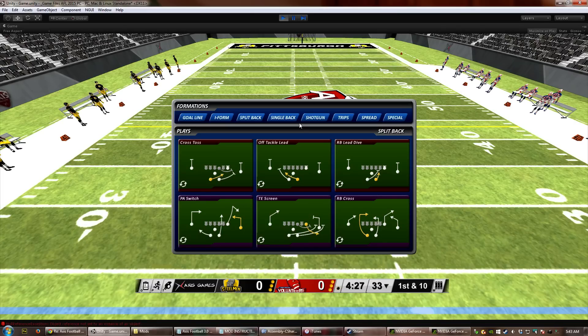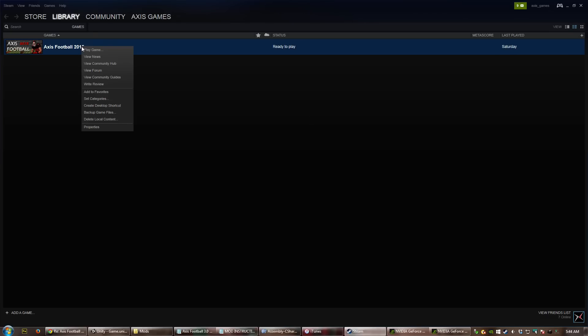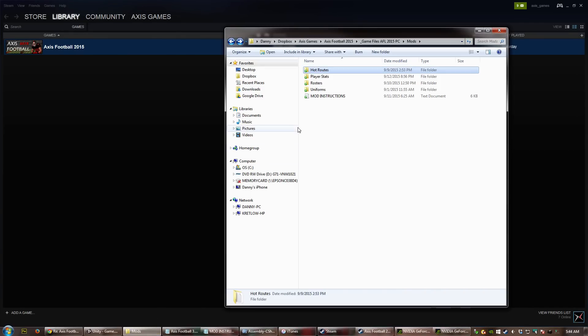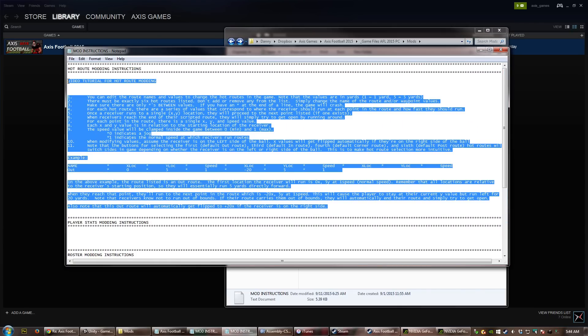So that's how hot routes work. Now I'm going to show how we make modifications to that. I'm going to close out of the game. If you've messed with mods at all, you know all the files are located in the local folders. In Steam, select Axis Football, go to Properties, then Local Files, then Browse Local Files. This pulls up all of the game files, and everything that's moddable is inside the mods folder. You can modify rosters, player stats, and uniforms there. I've also added a mod instructions file — it'll be more complete when I release the update — but there are written instructions for how to modify the hot routes.